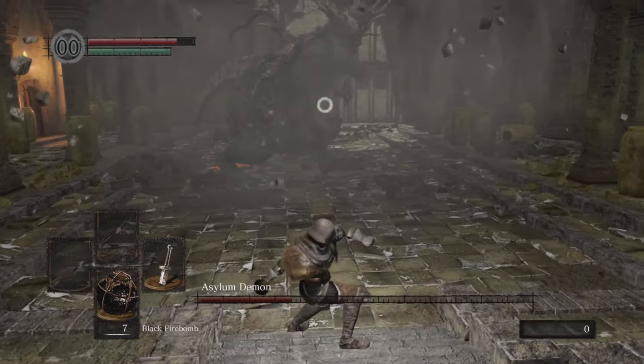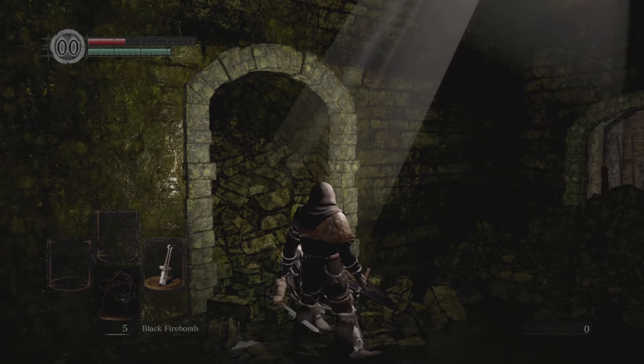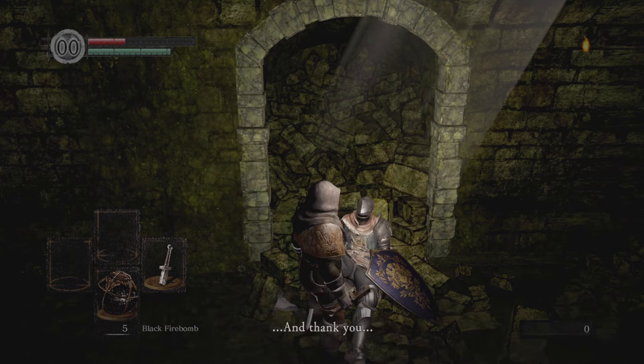Starting class for today is the Thief because it starts out with the master key and we can pick black fire bombs because we need to get through the tutorial without killing the boss. If we quit just before the boss despawns and open up the door again, the boss will stay alive, granting us the key from Oscar. We can leave the asylum without having to actually kill the Asylum Demon, which is always nice.